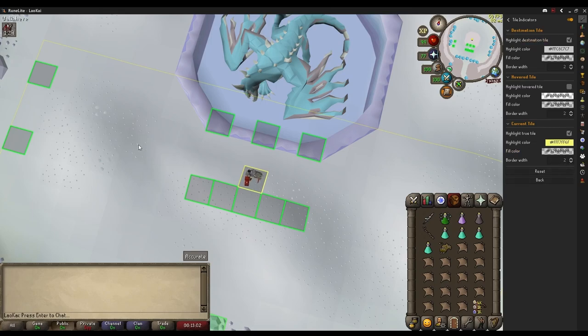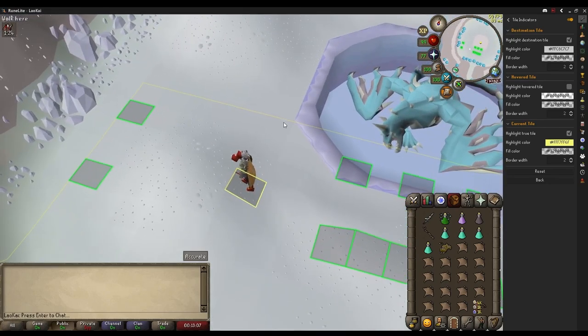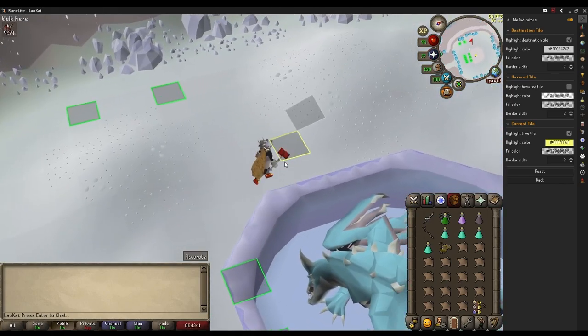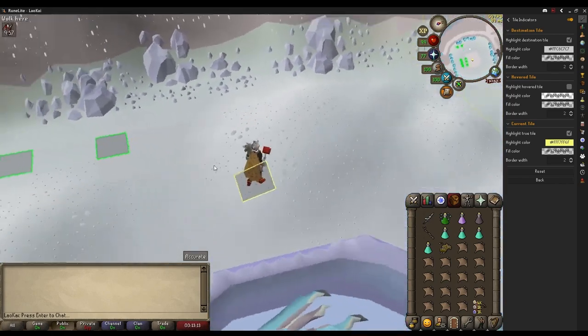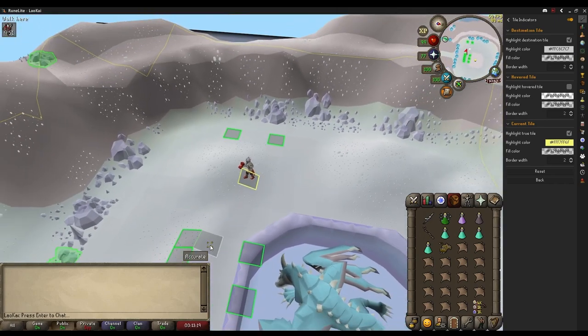This is what works best for me. The color can be whatever, but the goal here is to have the tile you click be highlighted, and the tile you're actually on server-side be highlighted as well. That way, we can play a game of Pong for Wookswalking.